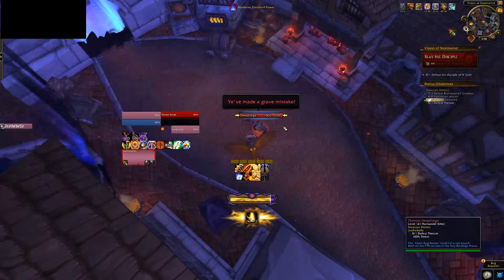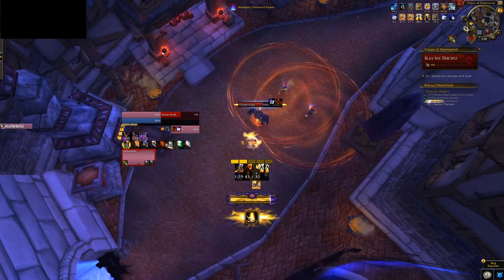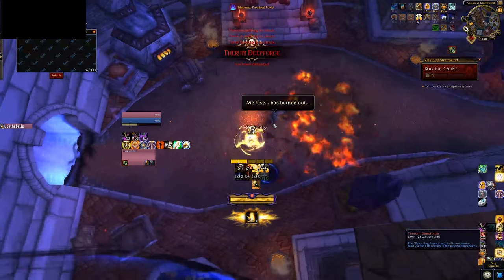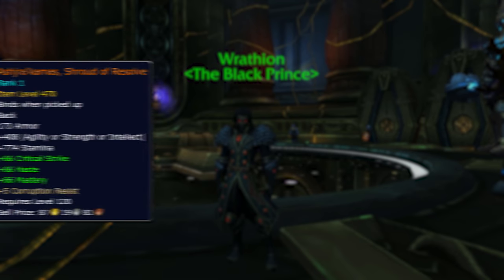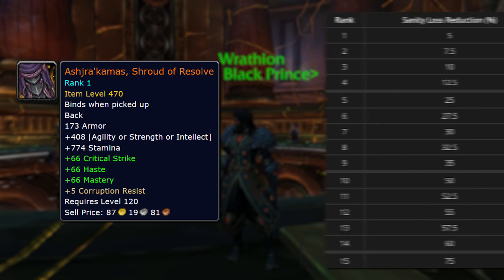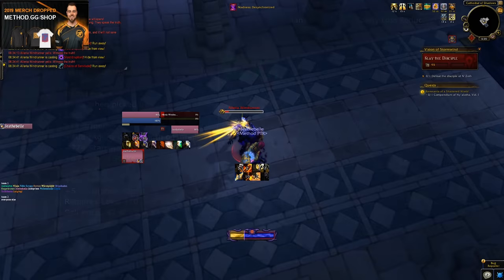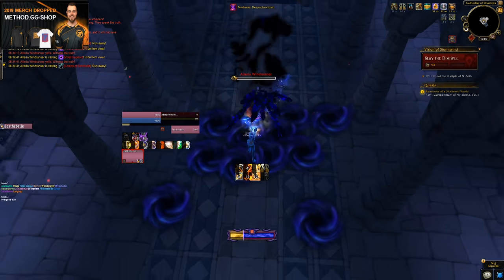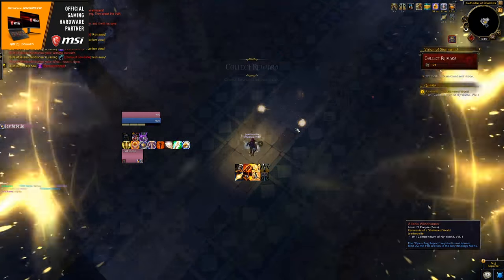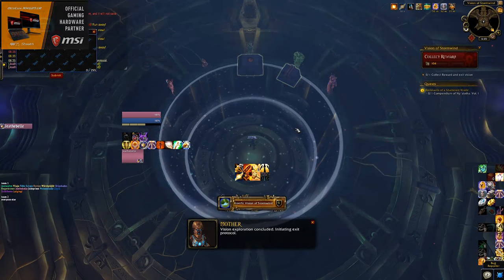Throughout all of these zones, it's important to learn and pay attention to mob abilities — particularly dangerous debuffs that may stun you, drain your sanity, or increase your risk of death. Always use your map and Raytheon's antechamber to plan what zones you intend to clear and what corruption affixes are present. In your first 5 completions of Horrific Visions until your cloak reaches level 5, your goal is to defeat the Disciple of N'Zoth. When you kill the Disciple, the vision is over and you're ported out. So if you're trying to maximize Corrupted Mementos acquisition, kill the Disciple last — but always save enough sanity to ensure you kill Hilaria or Thrall so you don't lose out on a cloak upgrade.